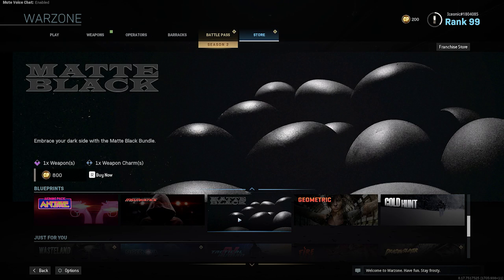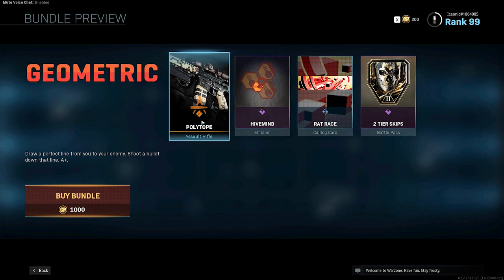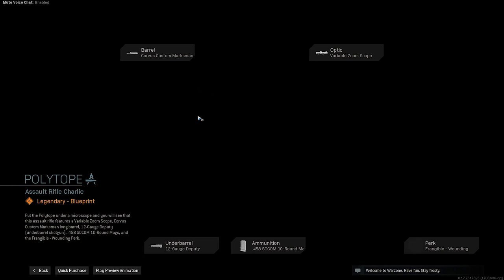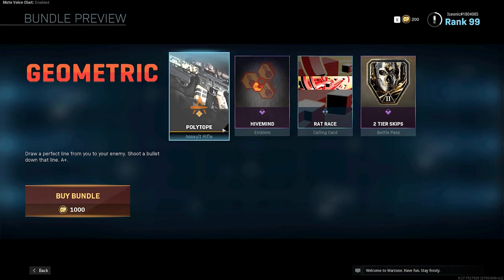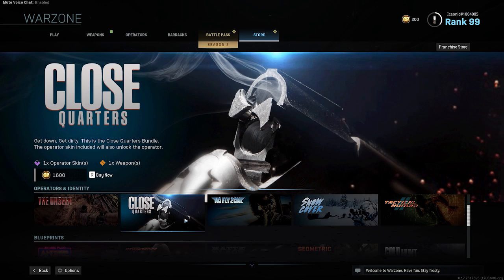Insurgent — that's an old one. Geometric — this is something new. A thousand coins, it's $10. I don't like that one too much. Wait, this is new.